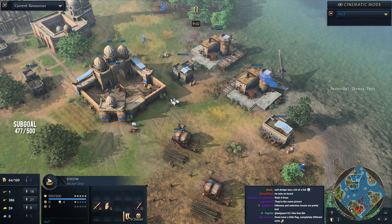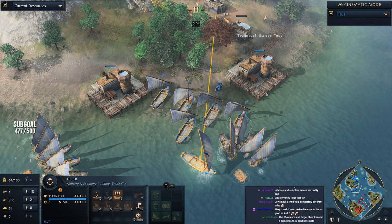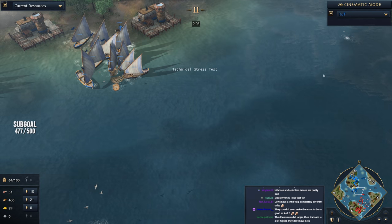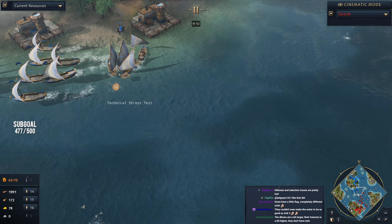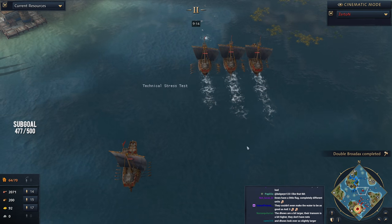Unless they happen to encounter a kraken somewhere out there — but I haven't seen krakens yet. Maybe that's something to talk to the developers about. A potential kraken patch — like an April Fool's patch where a kraken spawns and if you kill it, you win the game. I like that.